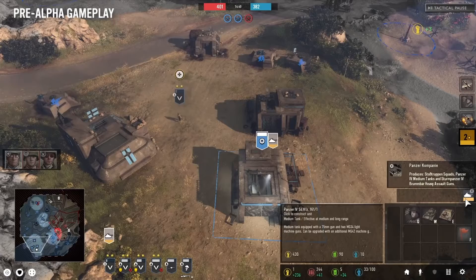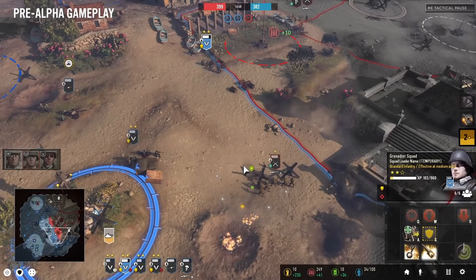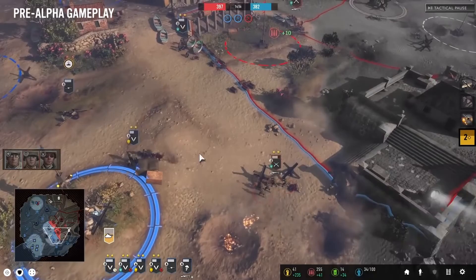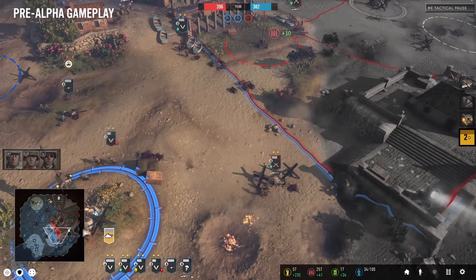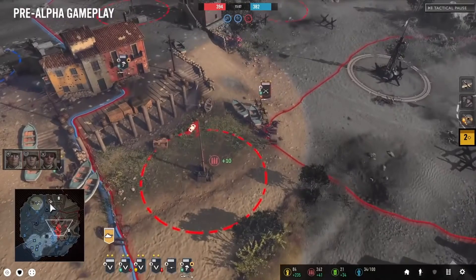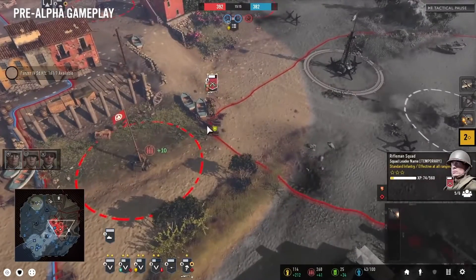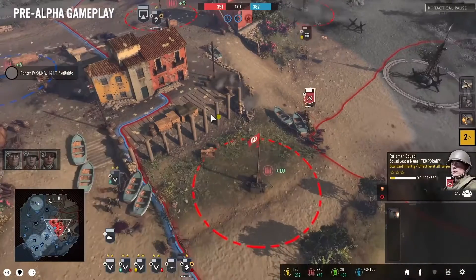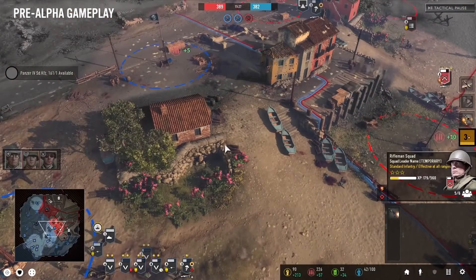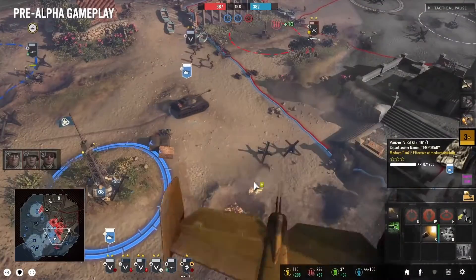The scale of CoH3 is larger than previous games, as the population costs of units are lower and the fuel cost of vehicles is cheaper. Consequently, players can easily field an army of over five tanks on top of other infantry and support weapons, whereas in CoH2 players rarely had more than three tanks each. This addresses a design problem where preservation of a single tank was too important in CoH2 and took an extremely long time to replace if lost. The larger scale of army sizes in CoH3 gives a more epic feeling to late-game tank combat, and tank battles emphasise the tanks themselves, instead of supporting AT guns being more impactful as in CoH2.